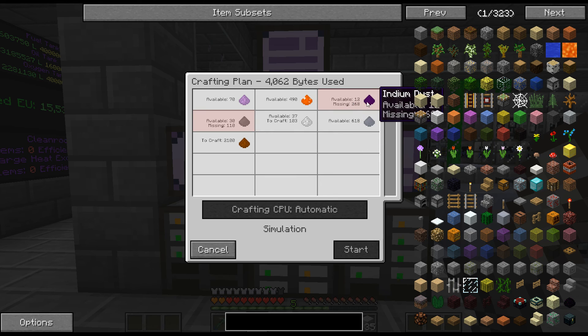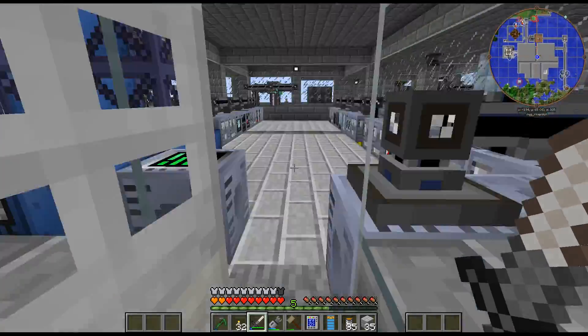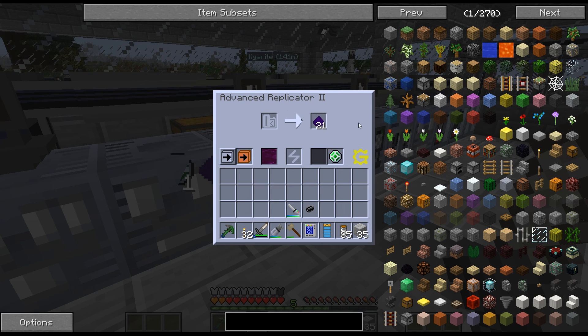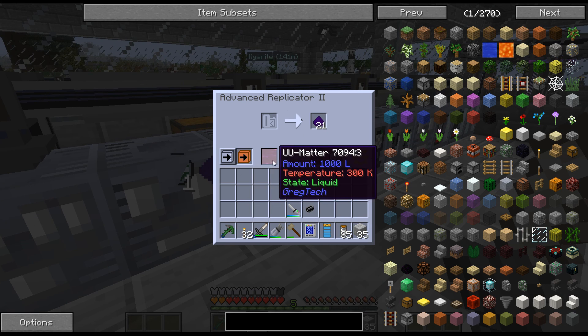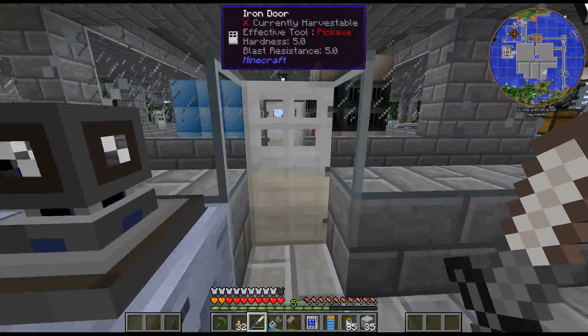So as we can see, it's actually not as bad as I was thinking it would be on material costs. The indium though is the main problem here — I need 268 of those. But I can just continue to run my replicator. We got some more in there — I didn't even realize. So I can continue to run this, get the indium that we need, and slowly build that up.